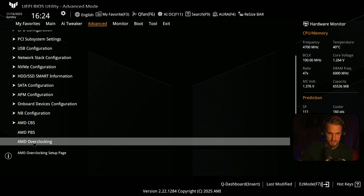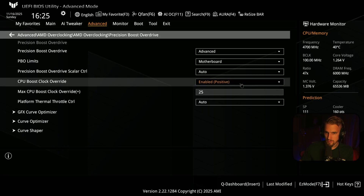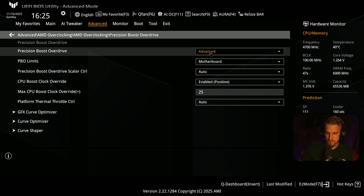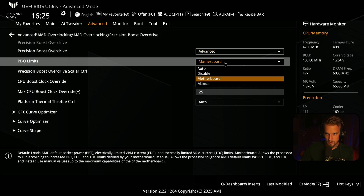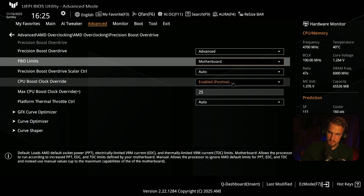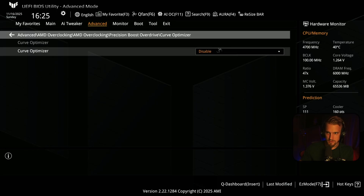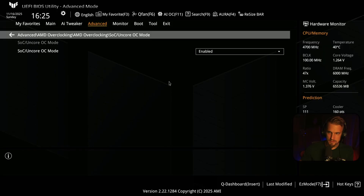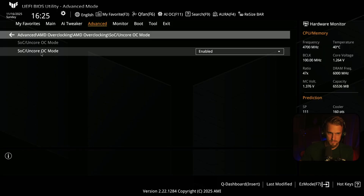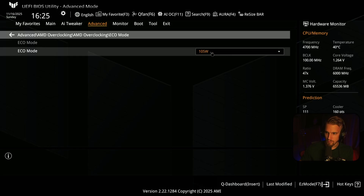Also here in AMD Overclocking, I go into Precision Boost Overdrive. I used Advanced, then Motherboard. These are the settings I have: CPU Boost Clock Overdrive to positive +25, Curve Optimizer is disabled, SOC and Core ROC mode enabled, and ECO mode set to 105 watts.